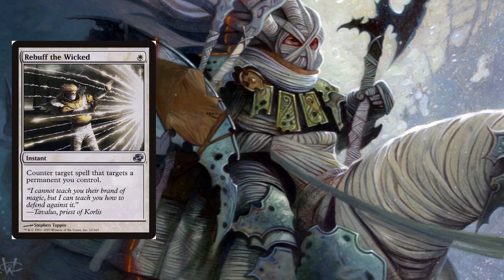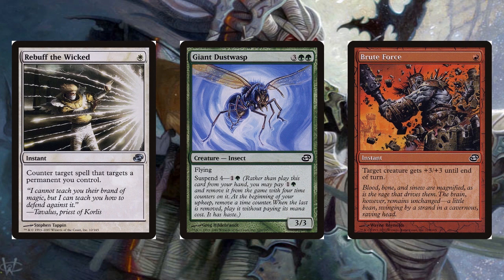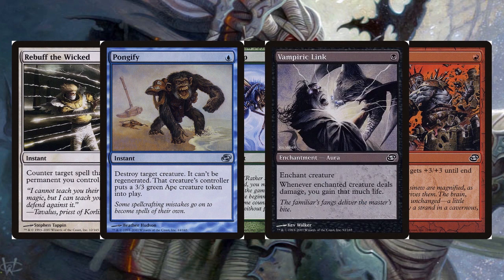For instance, the color white received Shroud, Counter, and Regeneration; green received Flying, Haste, Life Gain, and Card Draw; red received Reach, Fear-based effects, and pump abilities; blue received Vigilance, Card Discard, and Destroy Creatures; and black received Lifelink, Control Effects, and Tapping Creatures.